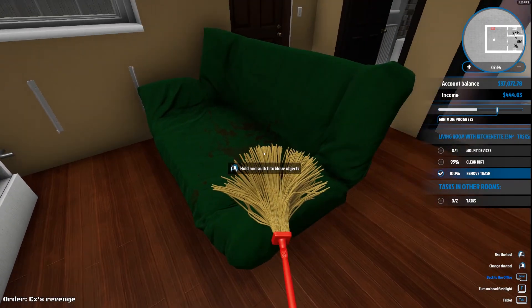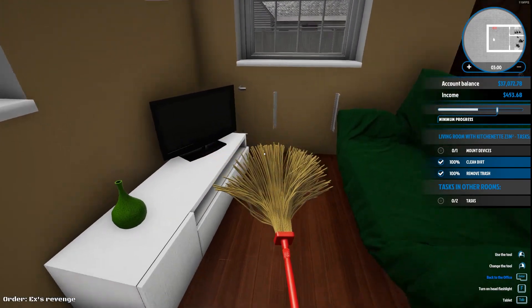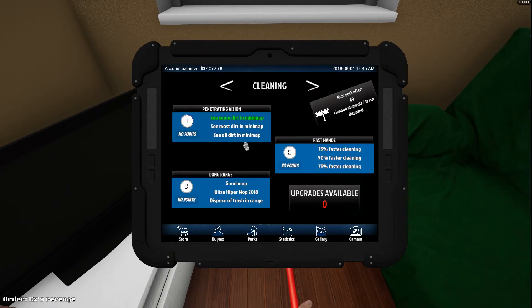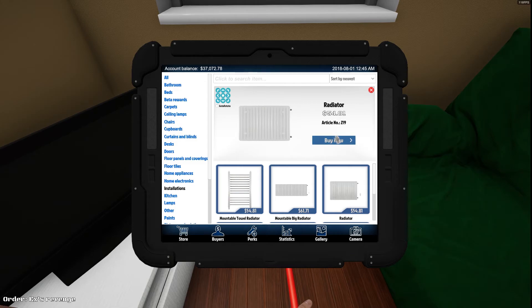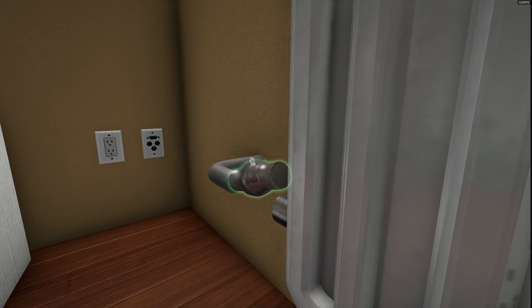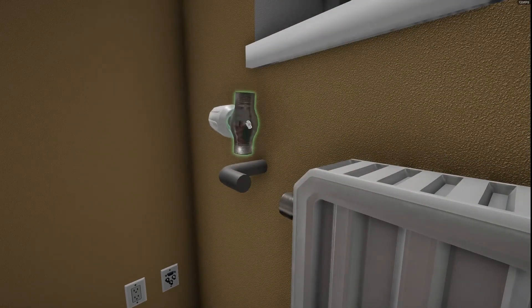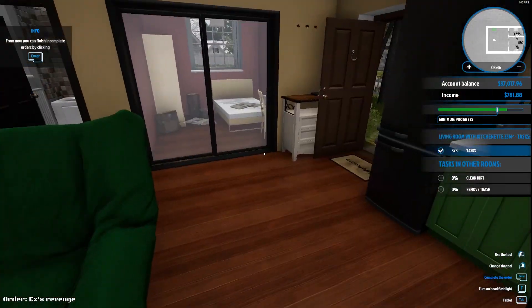Is there any more dirt? 95% — yeah, here we go, on the couch. There we go. There's also a device in this room that we have to mount. Your tablet — from now on you have a tablet at your disposal. Press tab to show or hide it. It will allow you to buy things, which can be useful in this job. Installations — let's go radiator, buy one now. Please assemble. Well, that's good — now you can actually grab the individual parts. Before you could just grab anywhere and drop it in. They've made some improvements while I was gone, that's awesome. And there we go, that's this one done.